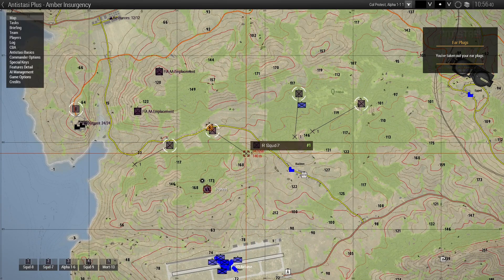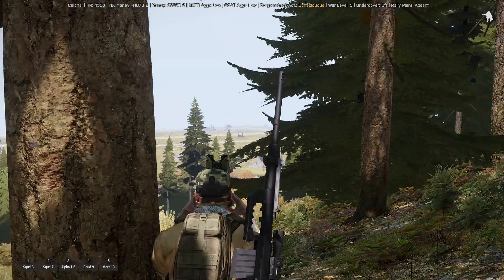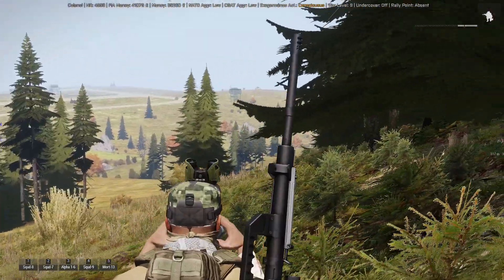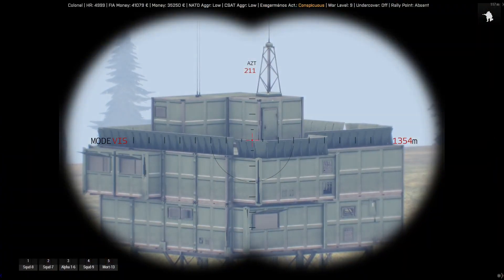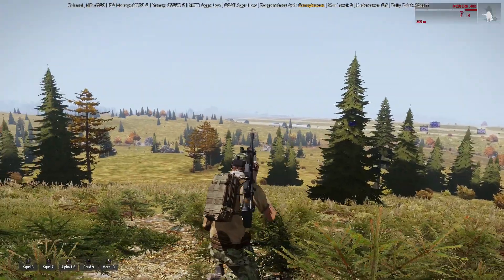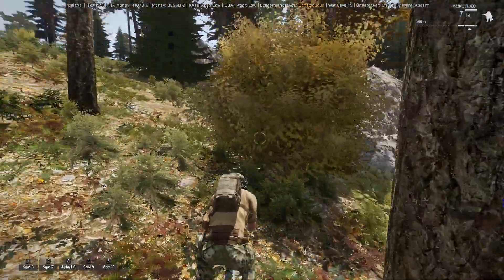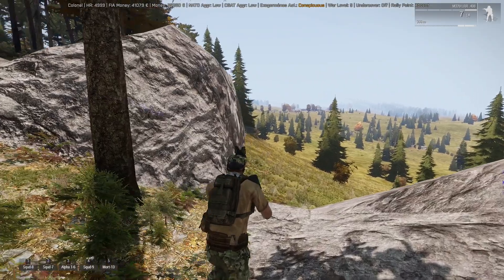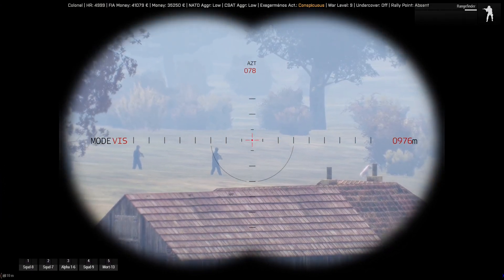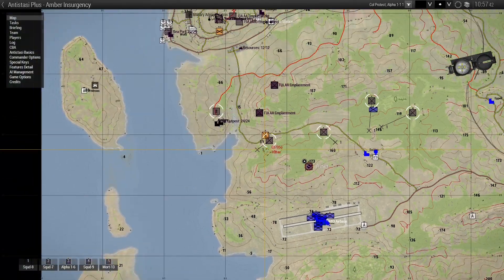Maybe we send them as reinforcements. Now I can see a bit more. Yeah, I have the same feeling — just ground units. It's a bit weird since we have war level 9 and they don't even get on their towers. Maybe I can take a look at the village — that's my squad back there. Yeah, there won't be much resistance, some cops.